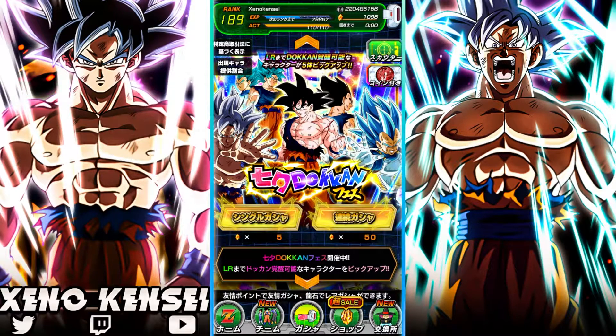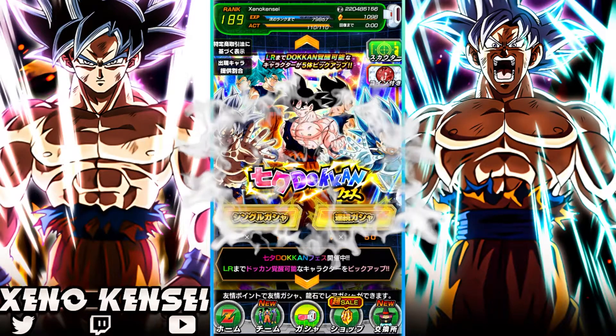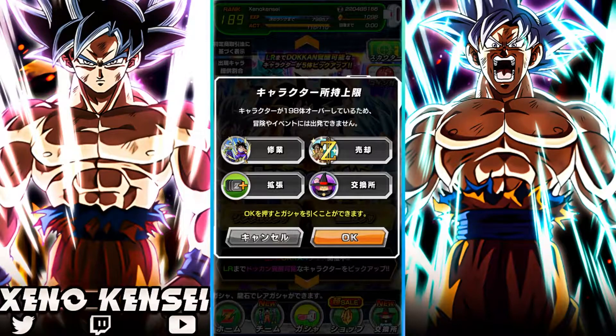The Universe 6 LRs are coming back to JP after a while, since the beginning of the year. On my main account I don't have any of the 6th anniversary LRs. I did pull the brand new Gogeta, and I want to pull MUI Goku as well as INT Evo Blue Vegeta. Hopefully I get at least one copy of each. If they give me dupes of Gogeta, Goku, or Vegeta, that'd be nice too.